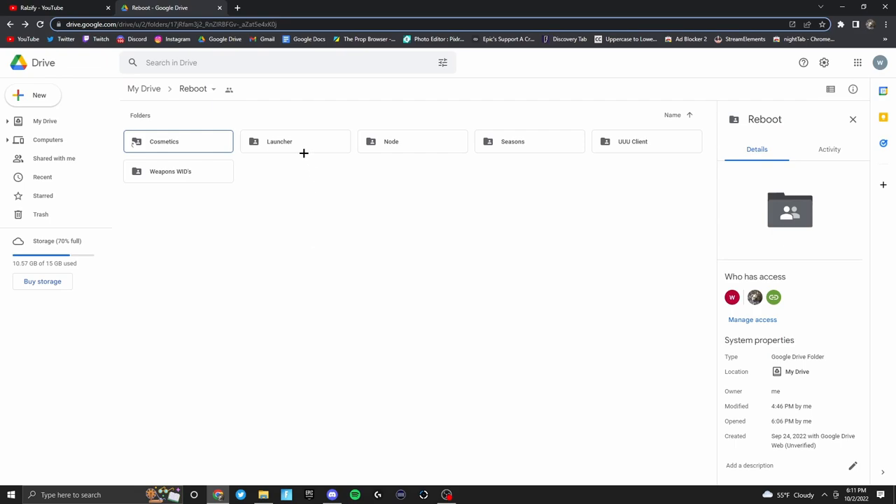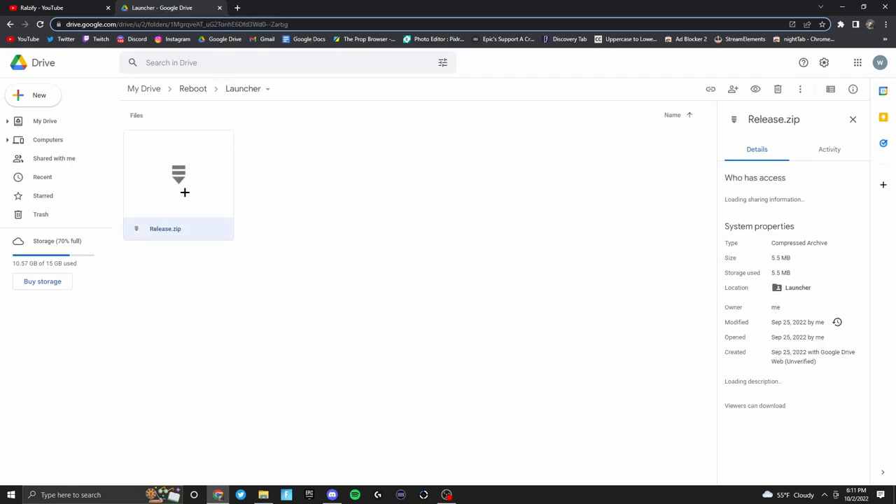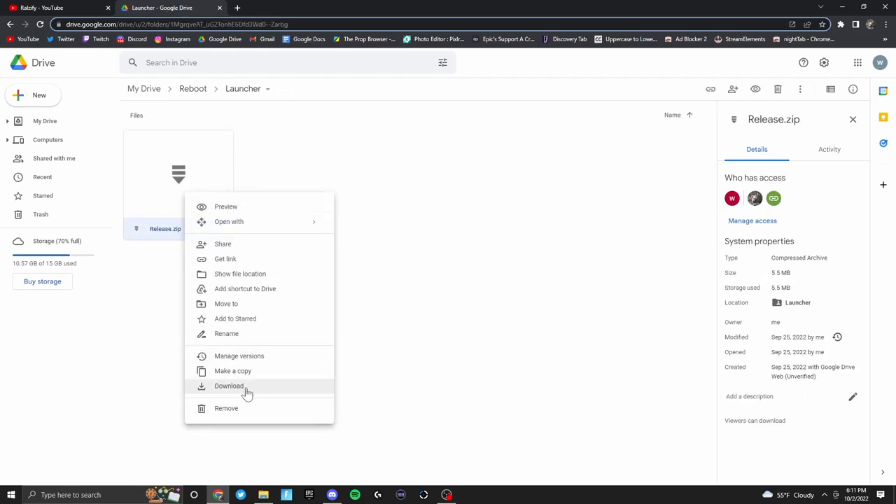Alright, so to start off, I'm going to show you guys the launcher. This is the main way to launch up Chapter 1 in the first place. You're going to want to go to launcher, click release.zip, right click and click download.